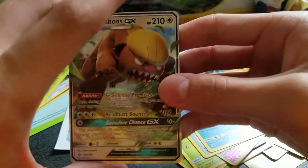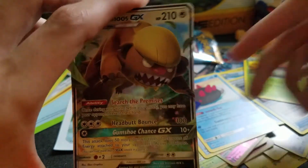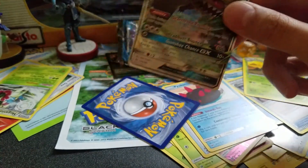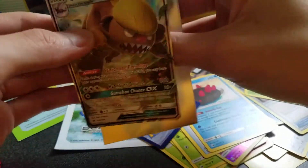That could actually be very useful. Okay, this is crazy — we already have a BREAK and now we have Gumshoos EX. This is a great pull session.